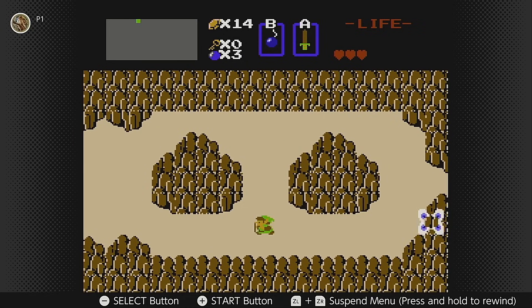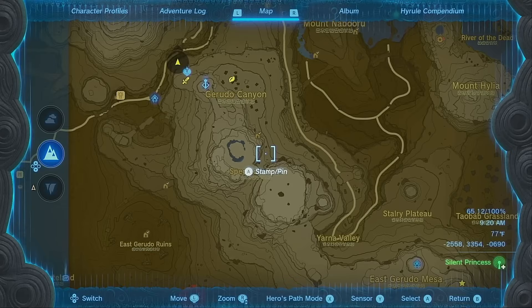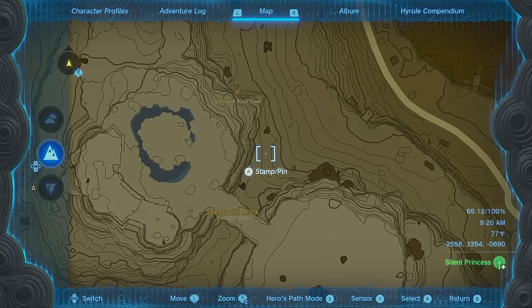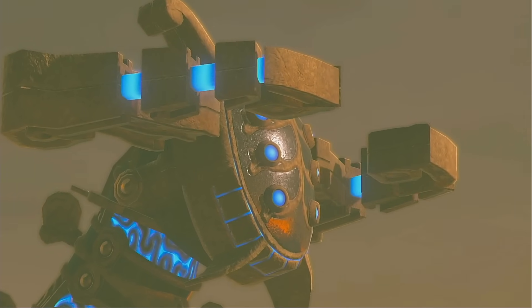Being guarded by Moblins and more Lynels than you can shake a stick at, you had to blow it open with a bomb in order to enter. Once inside, you would be stopped unless you have all 8 pieces of the Triforce of Wisdom. In Breath of the Wild and Tears of the Kingdom, Spectacle Rock again appears in the game — it is the location that Urbosa moves Vah Naboris to in order to set up the attack on the Calamity.